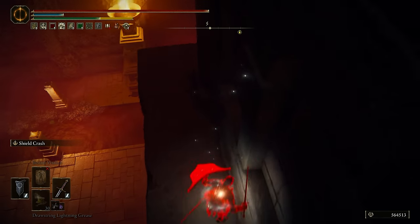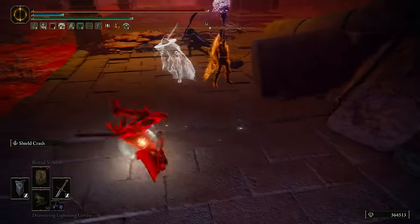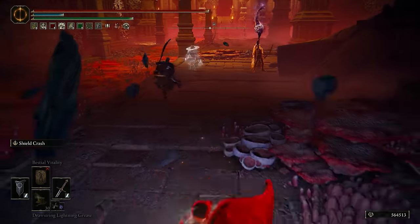Shield crash especially has been a lot more useful than I thought it would be. Oh my god, the grand cloister — if they're actually fighting up here, this could be like one of the best spots to use shield crash especially. They went down. That saddens me. I need to find a little corner like that to do that on one day. Hello there, Ash of War user — an L2 enjoyer.